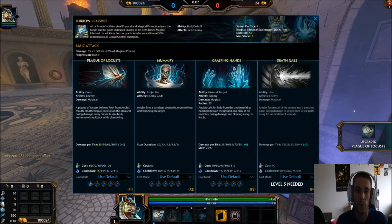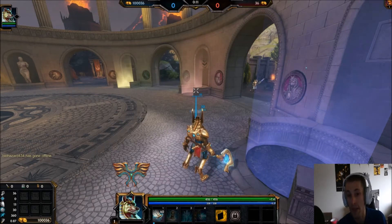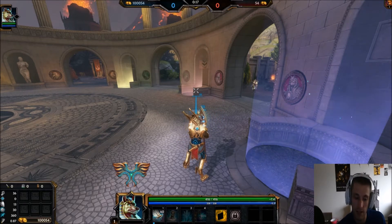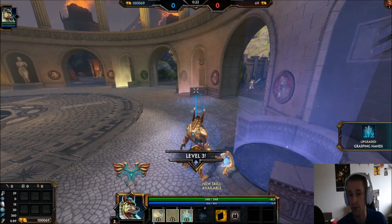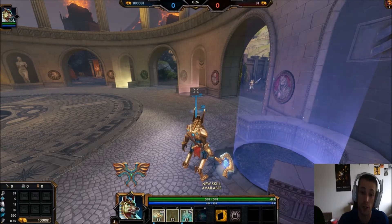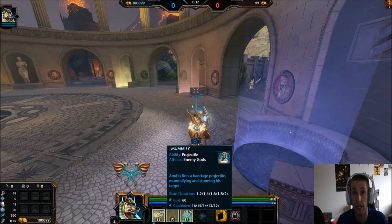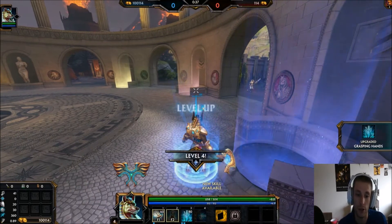The first thing you want to go into is your one — it does more damage than the two. This is about the only time you really level it up for the next few levels. Second, you want to go into your three, and then go into the two — but only if you have kill potential. With Anubis you do have a ton of high damage, so you may go into the two only if you have the potential to kill by hitting a wrap. Otherwise, just keep farming and go into your three.